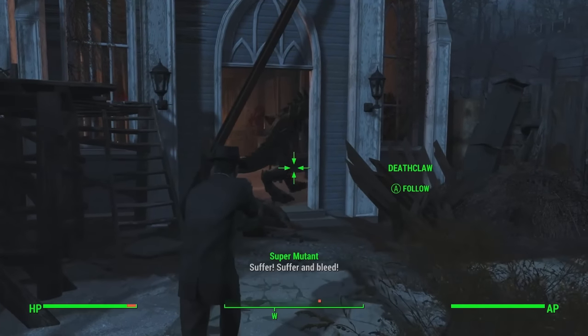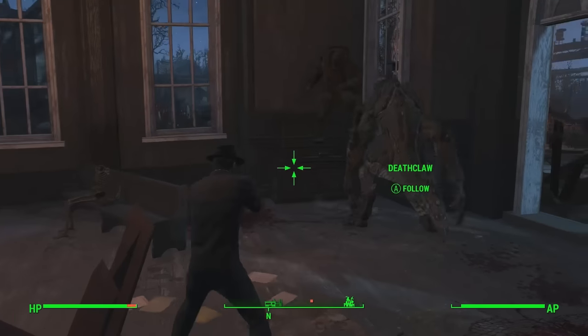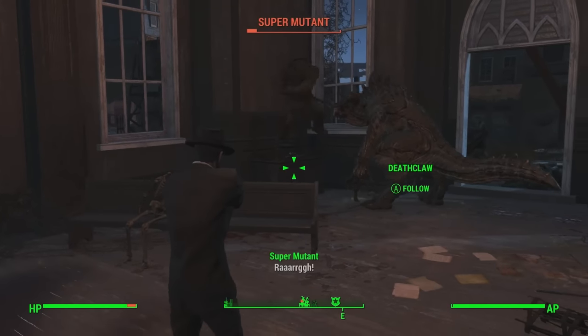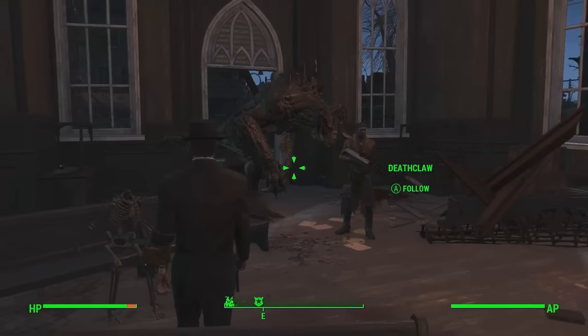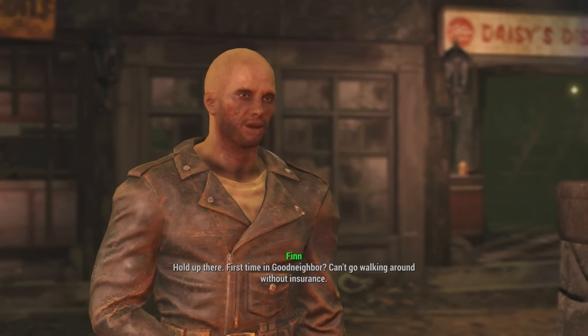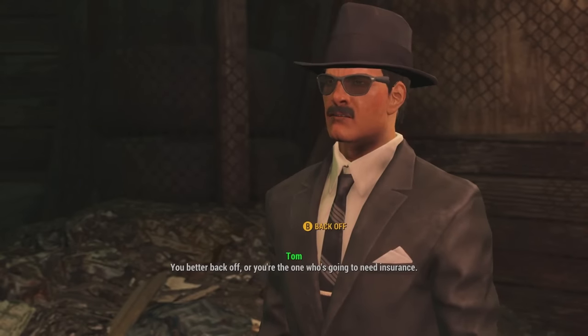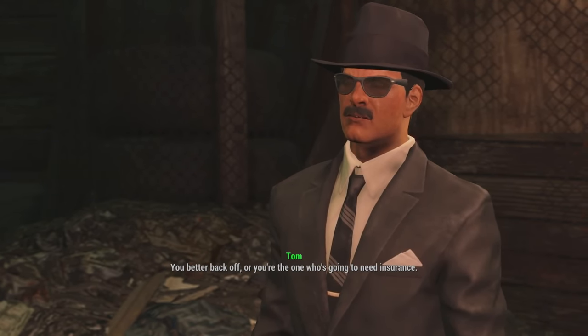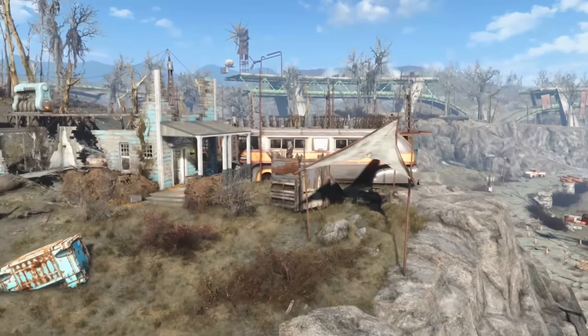You get the highest possible charisma, increase it further with clothing if you want to, and get almost all the charisma perks, except Lone Wanderer, as you'll often use companions. You then use your charisma to make as much money as possible during transactions, use this money to gather supplies to build settlements, and use your perks to create the biggest, most badass empire in the commonwealth. Water purifiers, electricity, machine gun turrets, all sorts of farms, and even an arena once you've got all the necessities down pat.